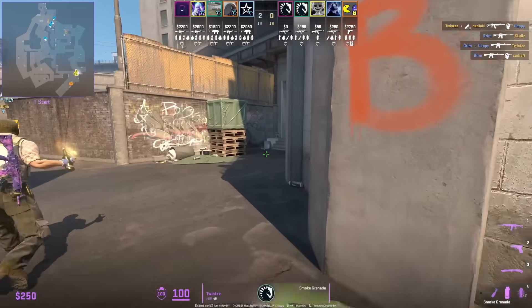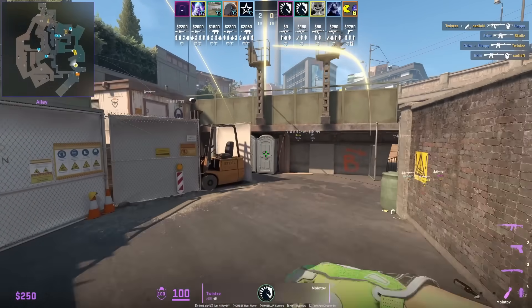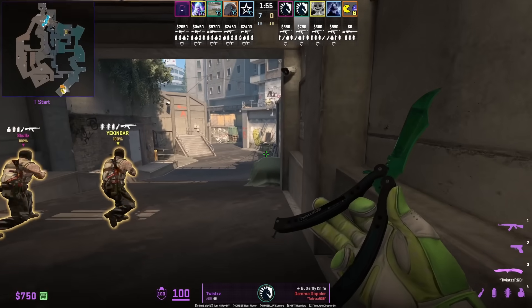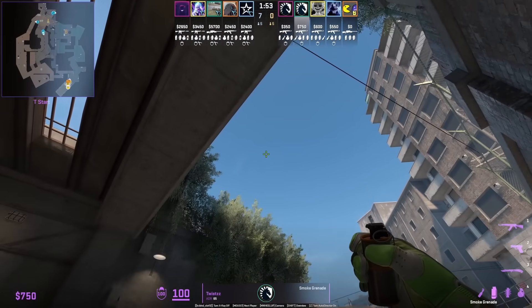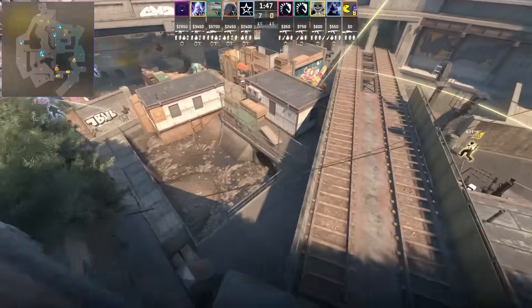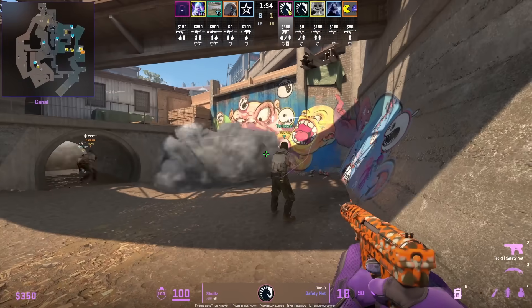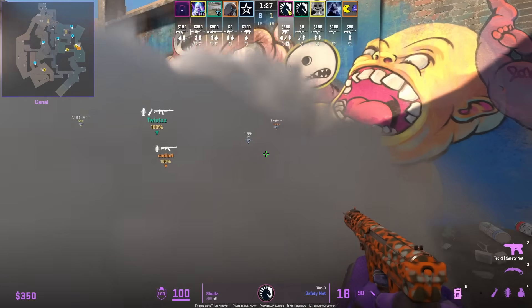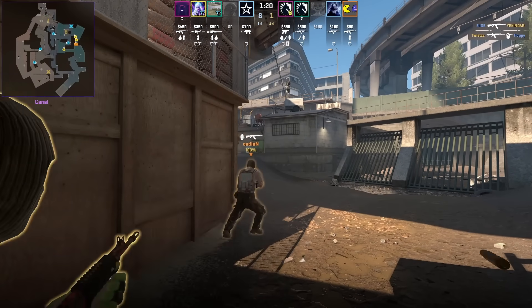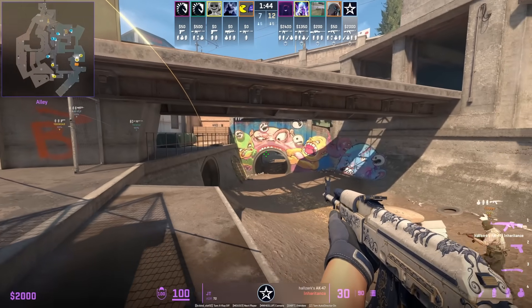Twist is going to throw the big clan B rush nades, which involves smoking off the right side and then molotoving off the ABC graffiti side. Twist also throws the fast short pipe smoke — stand next to this car, use the pin, position it like that, then jump throw. This is the same smoke I showed Golden using a couple months ago. In CSGO it was very common to sit inside the CT's monster smoke and then fade it to contact or pop through, and we see it's still very common in CS2.